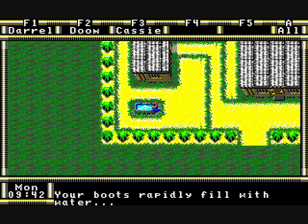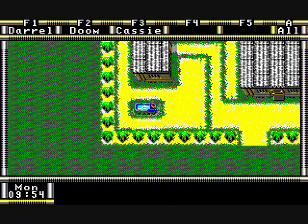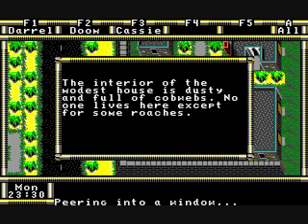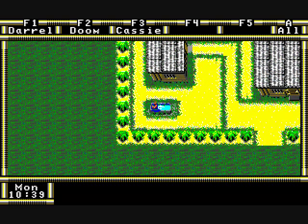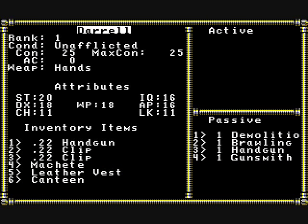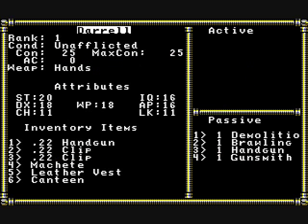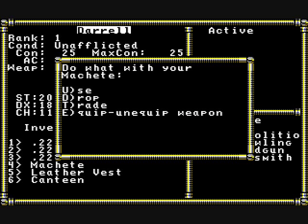Messages are displayed at the bottom when anything happens on the overhead map, again very similar to Wasteland. If there's too much text to display, a dialog box will pop up. At the top of the screen, there's a row of character names and you can press a hotkey to view the status of a character — their condition, equipment, and skills. By the way, there are active and passive skills in this game, compared to Wasteland.